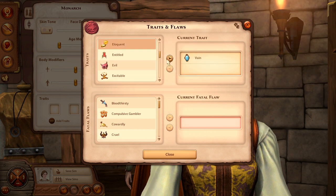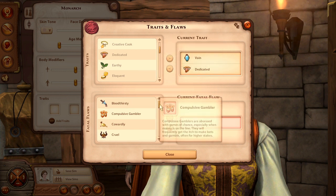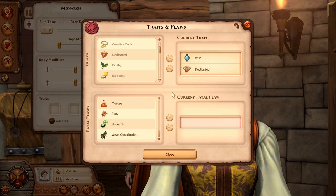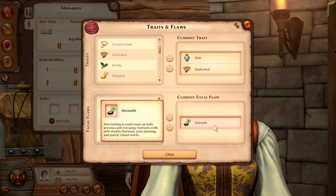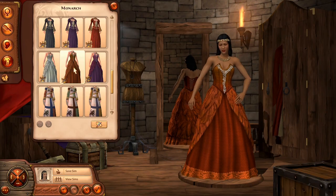I considered Eloquent but kind of don't want to do that. We should do Dedicated — so she'll be Vain and Dedicated. Now let's pick a fatal flaw. I feel like we should make a rowdy queen who cares for her people but is quick to tell somebody what's up. So let's give her a Loose Mouth and make her Uncouth. Oh, this is a cute dress!